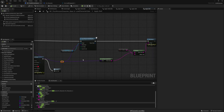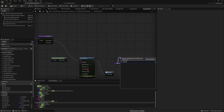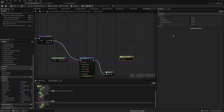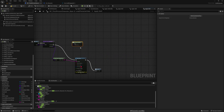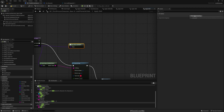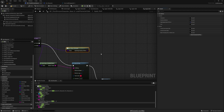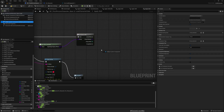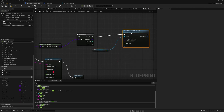Another approach we might try: instead of activating the ability itself, we can access gameplay effects and directly apply the effects rather than going through the ability. Let me set up a for-each loop for gameplay effects and apply each one. Let's try this and see what happens.